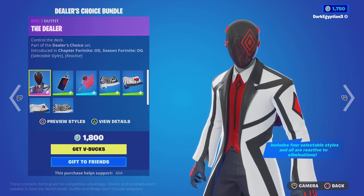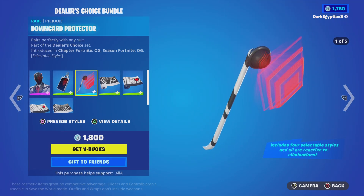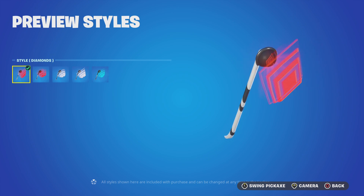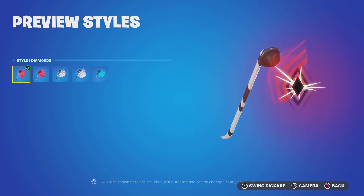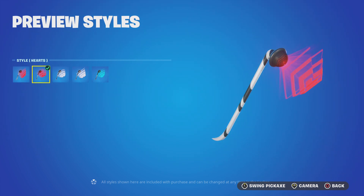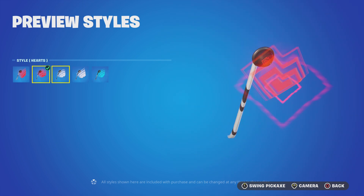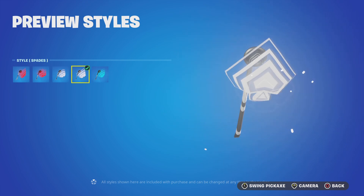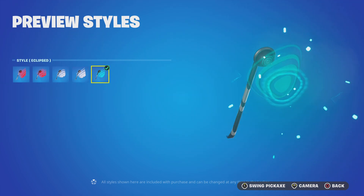Moving on to the harvesting tool, we have the Down Card Protector, which pairs perfectly with any suit. Again this has five styles: the default Diamonds, the Hearts, the Clubs, the Spades, and last but not least the Eclipse.